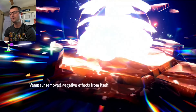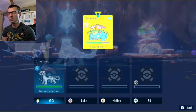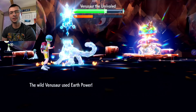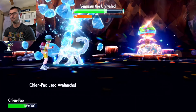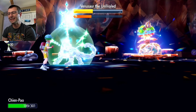Almost knocked that shield out in one hit, but Shell Bell fully healed us. Here's the key: Venusaur has already debuffed us once and won't do it again — we're free to Avalanche him down at maximum power for the rest of the fight. Venusaur does not stand a chance against this legendary Pokémon. Look at that damage!